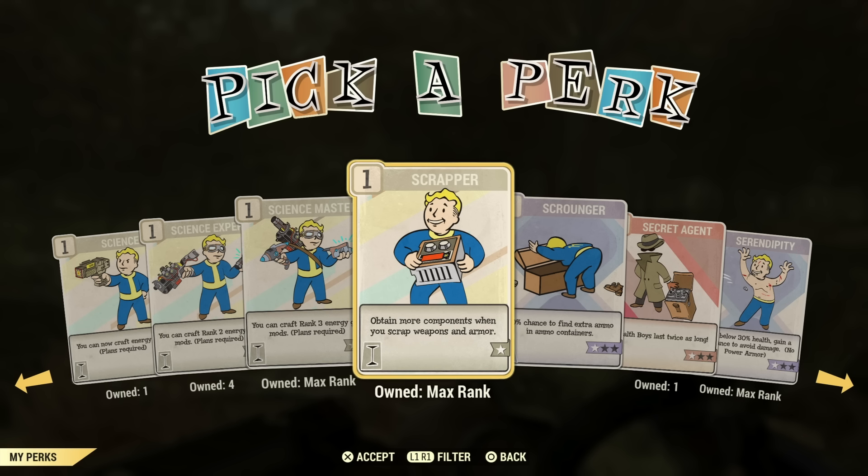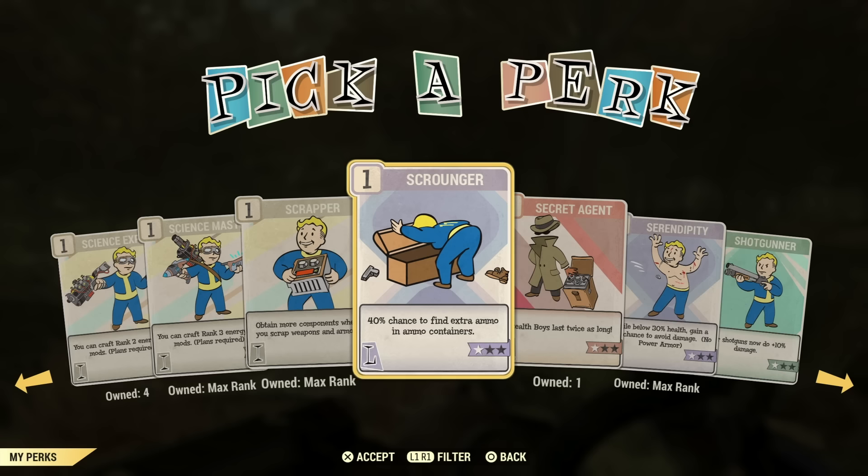Scrapper is a must-have perk — have it on all the time. It's the difference between getting a thousand steel from West Tek in 10 minutes or 20 minutes. The difference between having it on and not having it on is getting like two or three hundred versus a thousand. You want to have this one on, trust me. Unless you have all the junk in the world, definitely for an earlier player, you're going to want this. Highly recommend Scrapper.